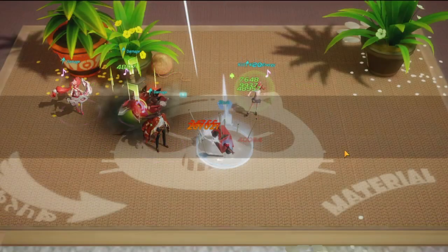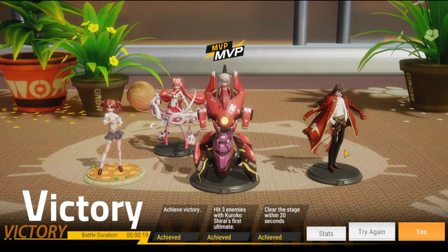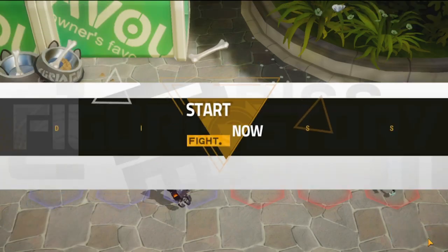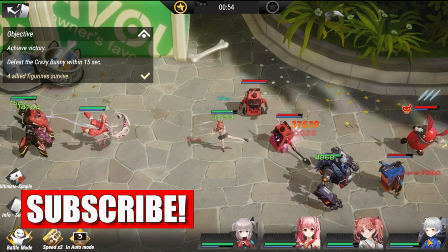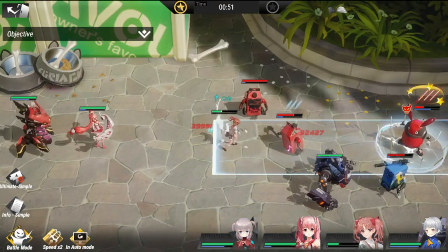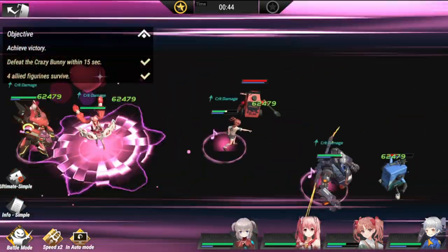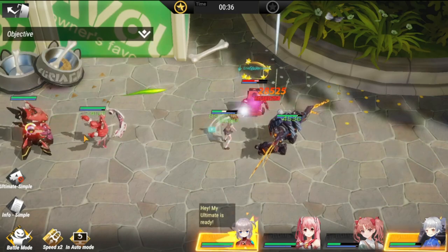Just have to clear it in 20 seconds, so let's try the next one. Our next stage is Hard. For this one you need to defeat the crazy bunny in 15 seconds, so you need to put Kuroko in the middle because she has the ability to attack the last enemy in that row. As long as you put her in the middle you'll be fine. You have Silly of Arena and Mako in the middle.